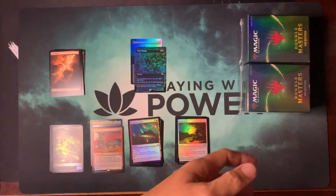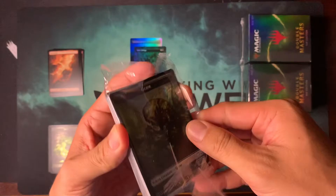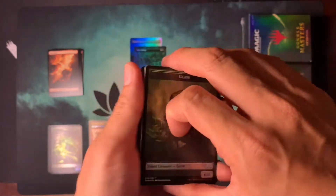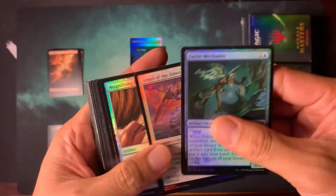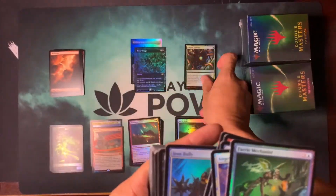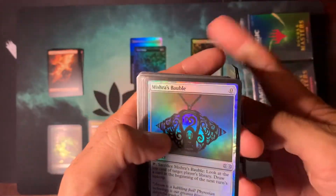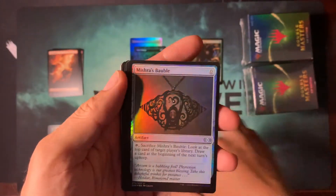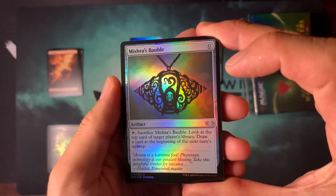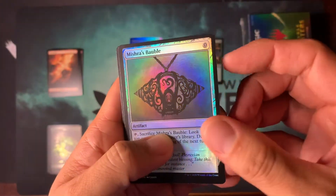Right here. Alright, let's see what we get. Got a Germ Token — I'm definitely replacing all my old school non-foil Germ Tokens in my Voltron decks with a Germ Token for Batterskull. Let's sift through this — there's a piece for my Tron deck: Ancient Stirrings. Mishra's Bauble — that's great. They keep banning artifact decks from Modern. They just banned Astrolabe, but this is still good in Death's Shadow in Modern.